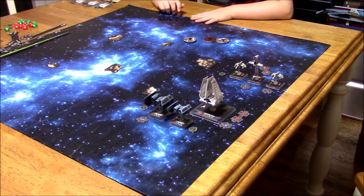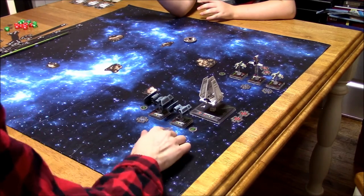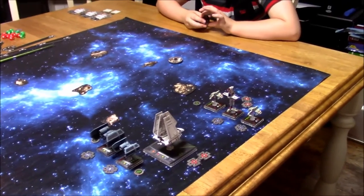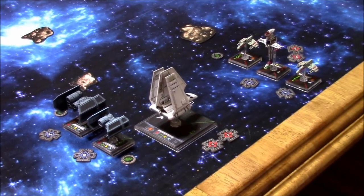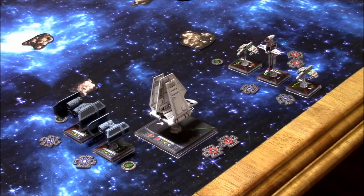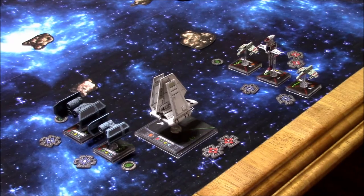At the start of the combat phase, once again, I get to assign a target lock to another friendly ship. I'm going to go ahead and assign that target lock to Captain Jonas. Let me move the camera a little bit so we can actually see more of the action. Captain Jonas' ability: when attacking, one of your crit results cannot be canceled by defense dice. So basically you can't cancel crits.